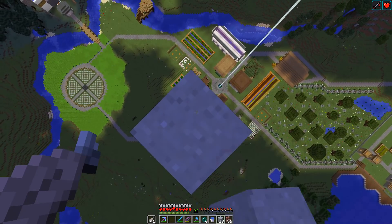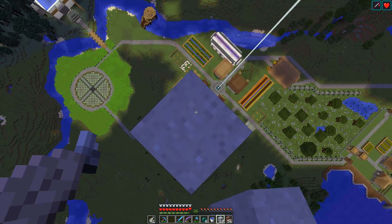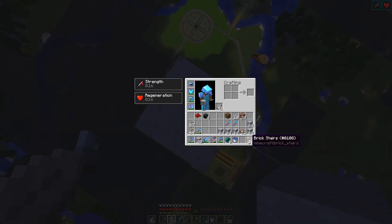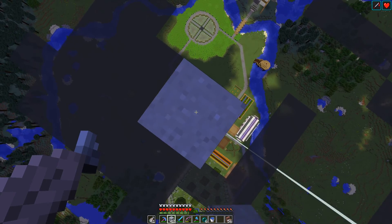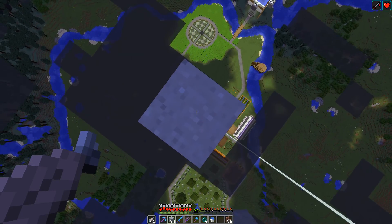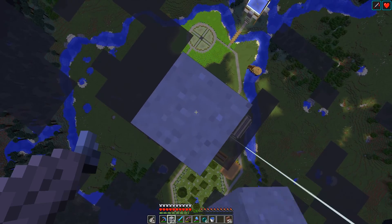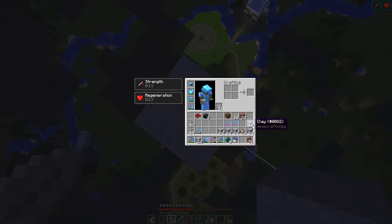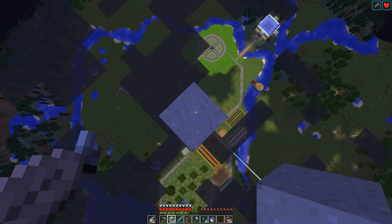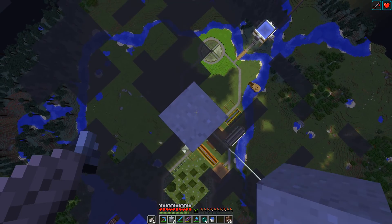So, welcome — welcome one and all. This episode, I was going to go out and search for clay because I've decided I was going to use bricks to build the library with, or at least use that as one of the blocks. However, I decided, well, I was going to go out and look for clay, and then I found that I had like seven stacks in a chest. So it's like, oh, don't mind if I do. So we're just going to use this as our main block.